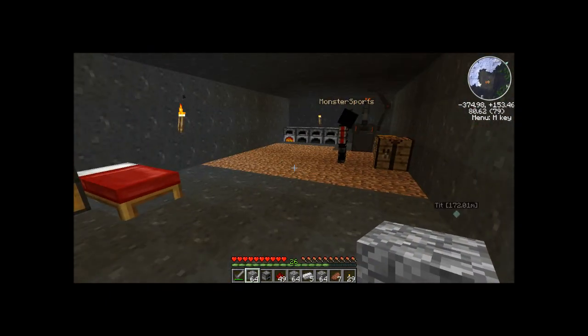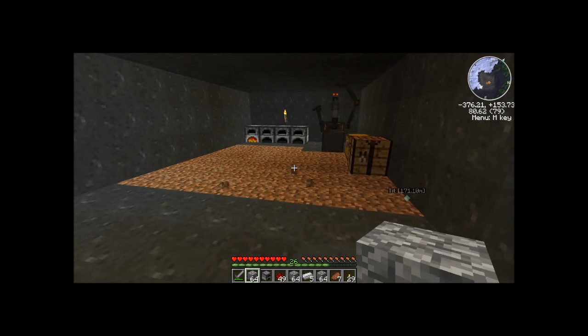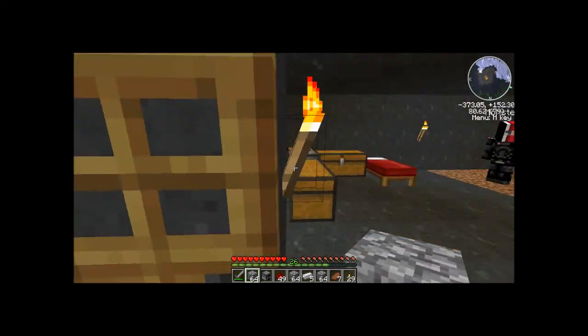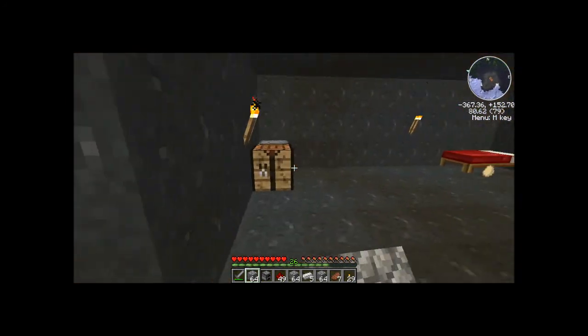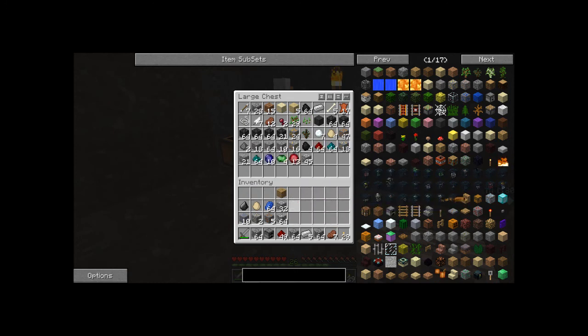Hey, you got any wood? Get your own wood — wood's an easy material to get. I'm curious, do we need an air fan? I only need two more pieces now. Everything else requires titanium.